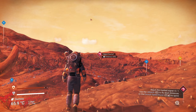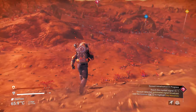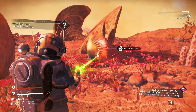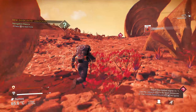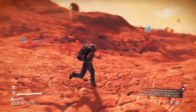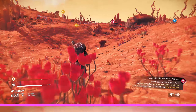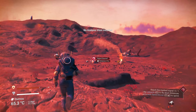We found a signal — some sort of distress signal 600 units away. We're going to travel over there while continuing to collect ferrite dust, carbon, hydrogen, and sodium. Another element to consider getting is oxygen, found in hazardous flora plants or flowers on the ground. I hadn't seen any on this planet, but there's one right there — an oxygen plant I'd walked past without noticing.